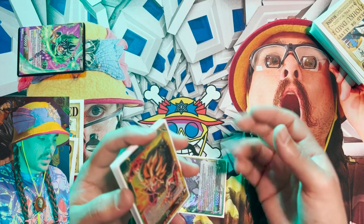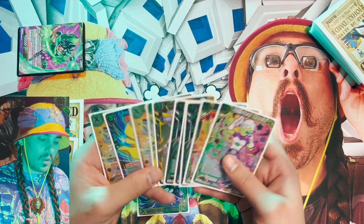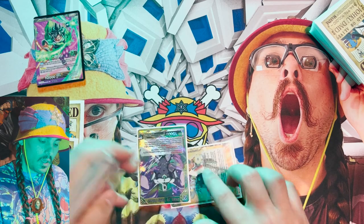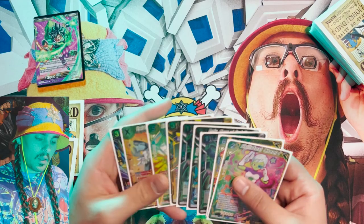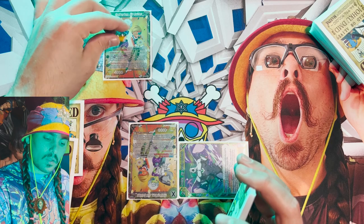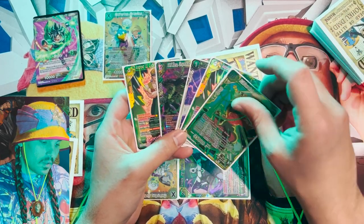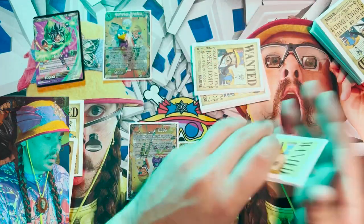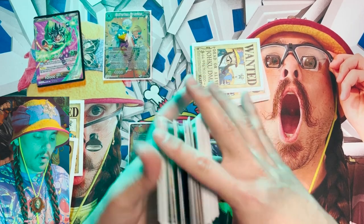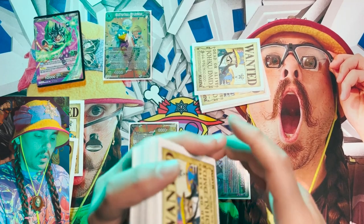It's their turn two — they deal damage to us and pass. We draw for turn and put a unison in our energy. We play the one-energy unison — plus one on it — and it says activate main: look at the top five cards of your deck and add up to one green-yellow Frieza's Army card. We find the big Broly, who can come out via swap for two or arrival for three. Being able to swap into him is pretty good.